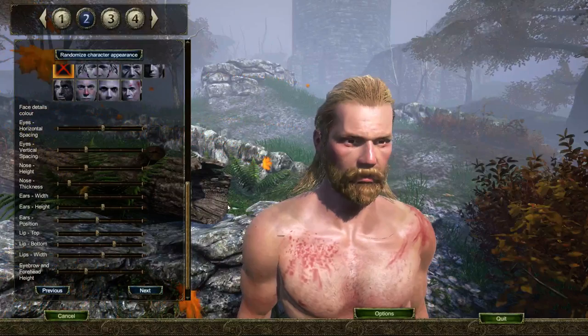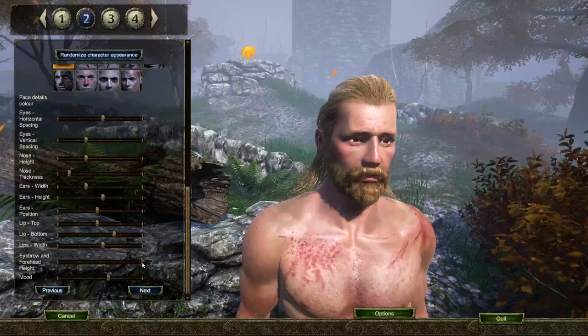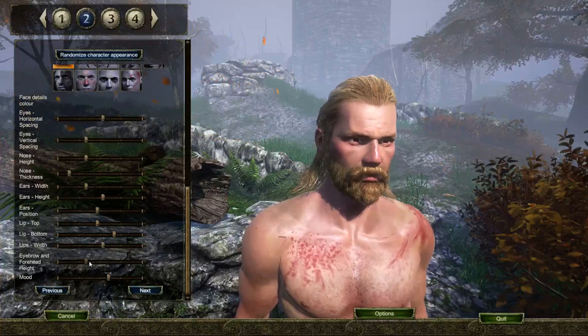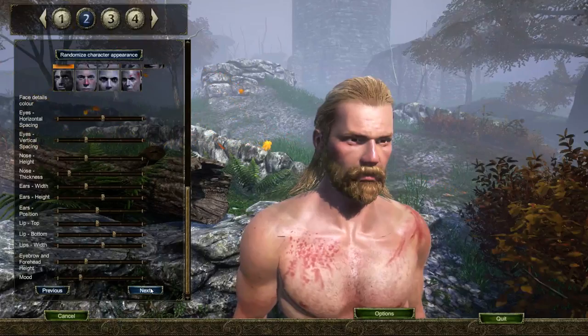We can change some face settings here. Fooling with this slider — I kind of like that. It's a good effect, actually. It kind of gives him either a sad puppy dog look or a mean and pissed off type of look. That's kind of nice. We'll go lightly pissed off. I'm not sure I see exactly what this other slider is doing, but anyway.